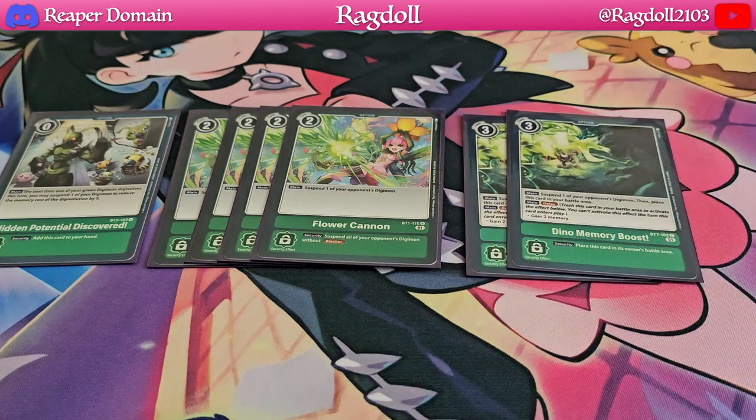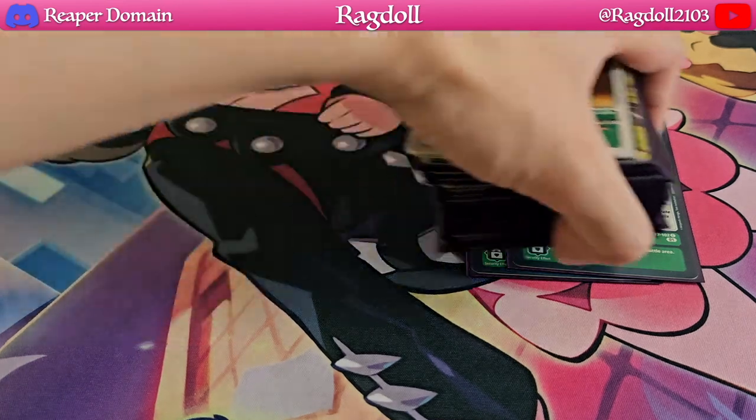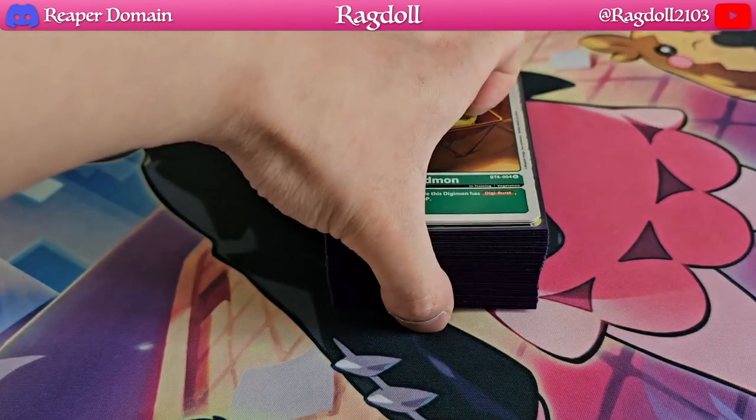Lastly, we're playing 2 copies of Dino Memory Boost. I could have played Green Memory Boost, but I felt Dino Memory Boost was a bit better given that you're suspending your opponent's Digimon. You also get that delay effect as well, which can come in very handy down the line.